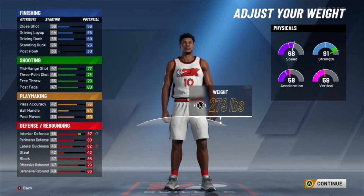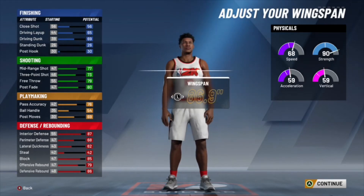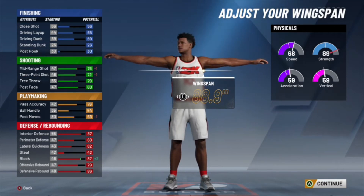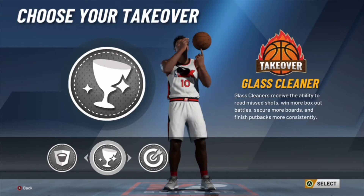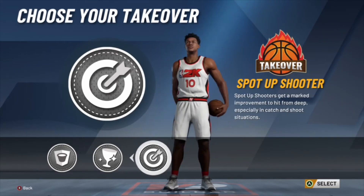The weight I went with 277 — I think that's just the best weight on this player. For the wingspan, you don't really need max wingspan. I went with 88.9 because I want shooting takeover. If you don't want shooting takeover you could raise it a little, but then your three-point rating is also lower, so it's your choice.